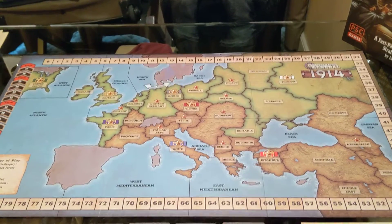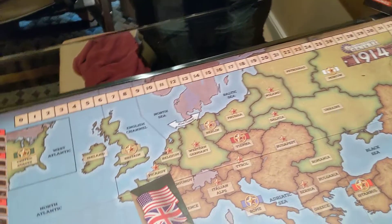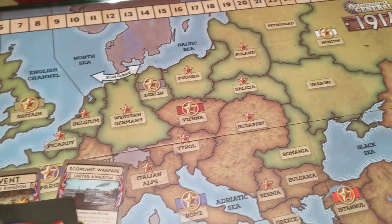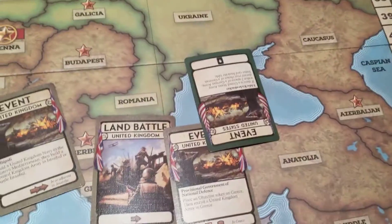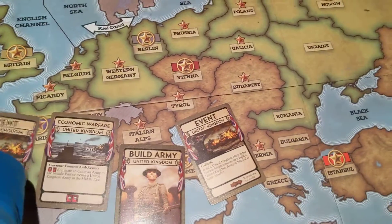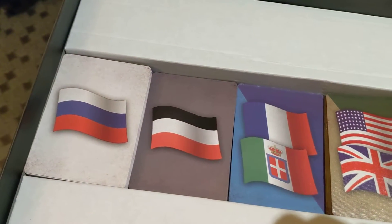This is a fast-paced game played with a card deck. The first thing you'll notice is that some of the nations share cards. Britain and the U.S. share cards — in their deck, some cards relate to the United Kingdom and some to the United States. The player has to decide whether to use a U.K. or U.S. card. France and Italy share a deck, and the Austrians and the Ottomans share a deck as well. The Russians and the Germans each have their own deck.